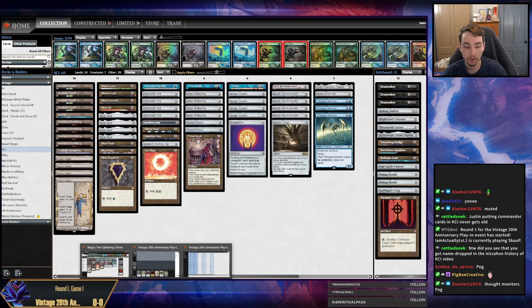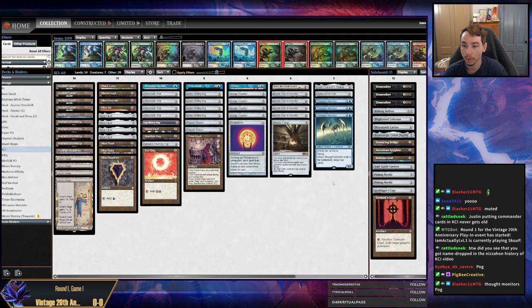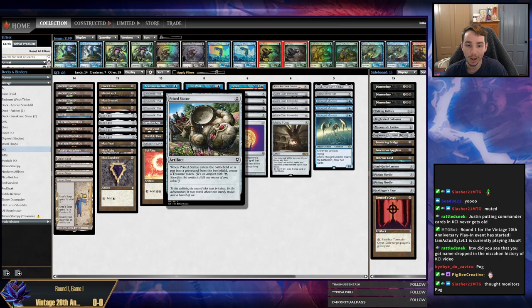I've already played one where I played a four-color Deathrite Shaman deck. I don't have a video for that one, unfortunately. However, this one today I'm going to play KCI. I wanted to play something fun after playing Deathrite Shaman and having the life sucked out of me. So today we're going to play a KCI build, testing this new card from Commander Baldur's Gate — Prize Statue.